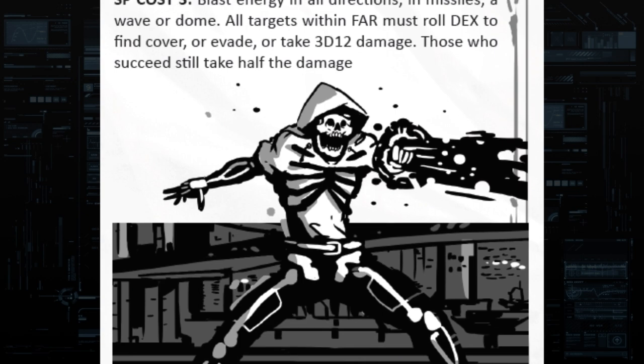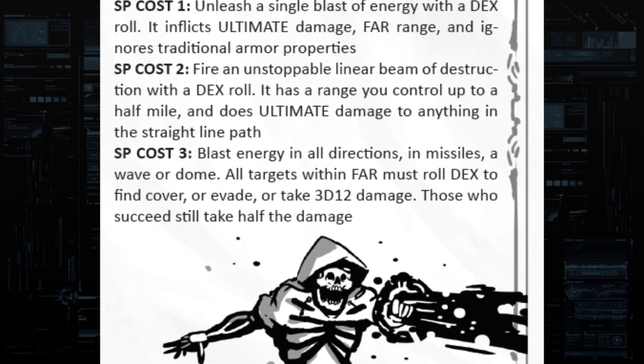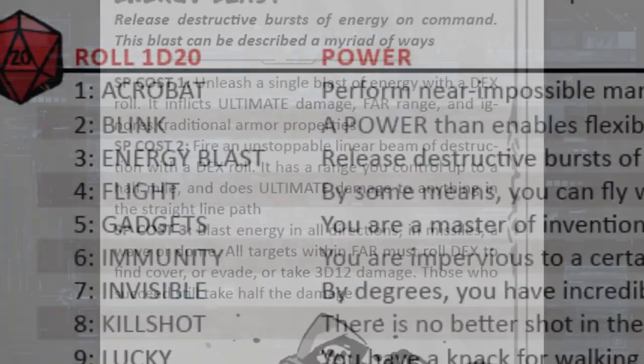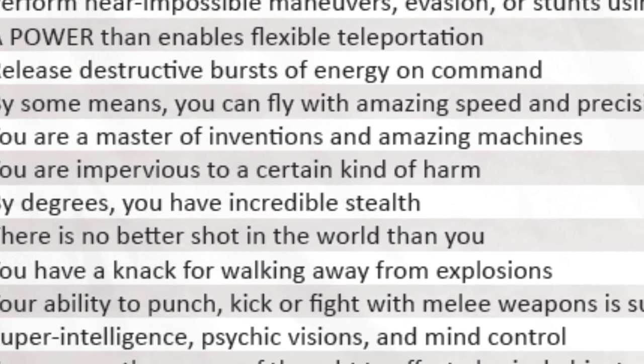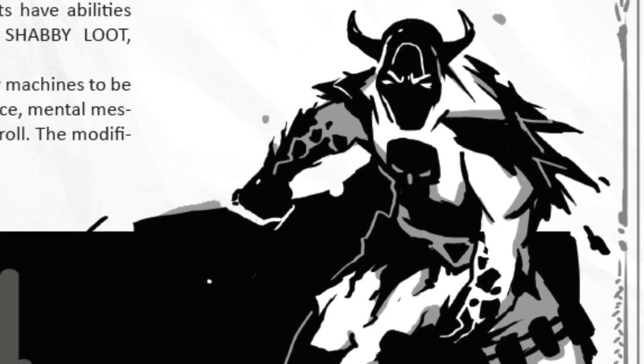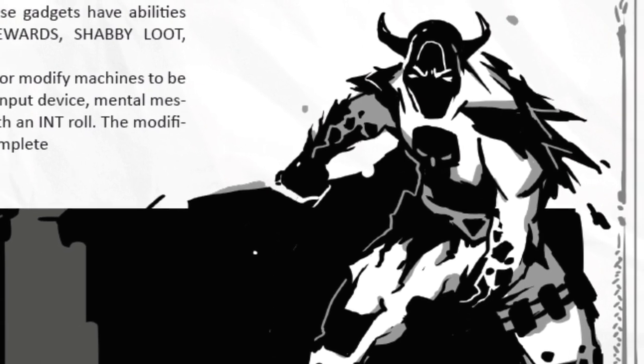If stun points are the fuel to the ICRPG superhero engine, then the powers are the wheels. There are 20 powers in the supplement, each coming with three levels of strength. These push the whole game system to the brink in terms of balance. Personally, I find it to be some of the most immediate fun I've had with the system.